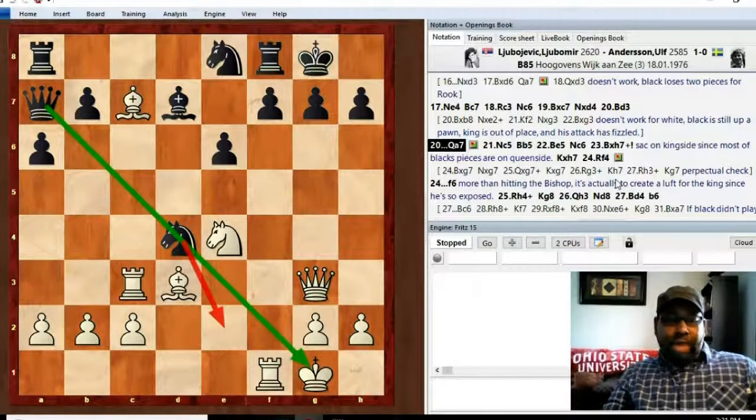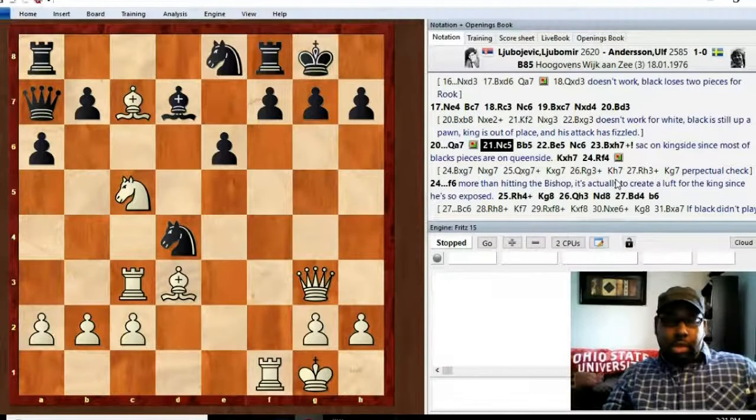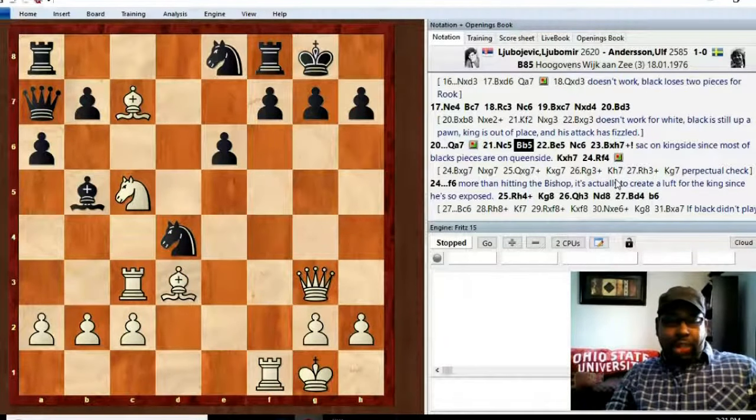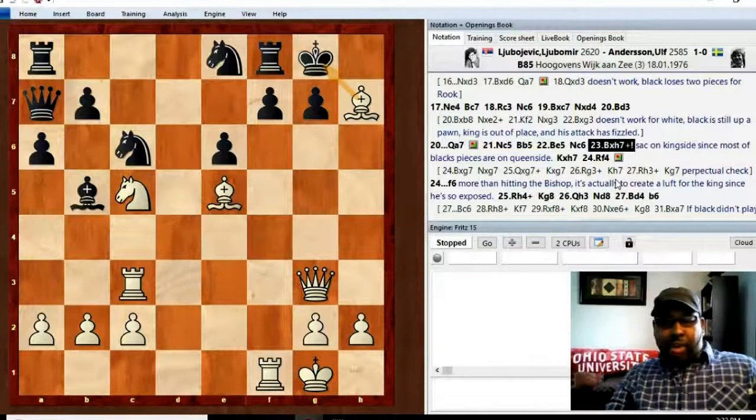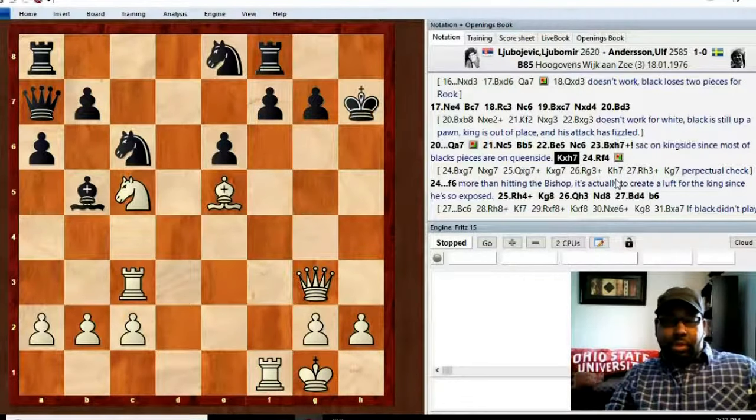So queen a7, knight c5, bishop b5 hits the light-square bishop. Bishop e5 attacks the undefended knight on d4, so the knight moves out to c6. Now we have the dagger — bishop takes h7 check! Since most of black's pieces are on the queen side, this is a great time to start the big attack. Lubo sacrifices his bishop on h7, king takes, and plays rook f4.